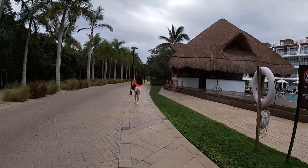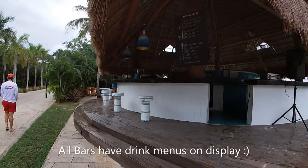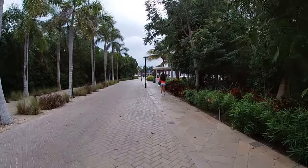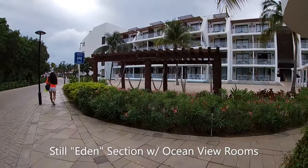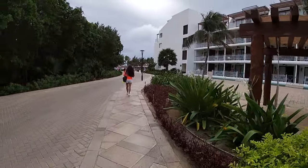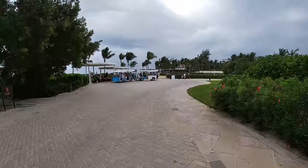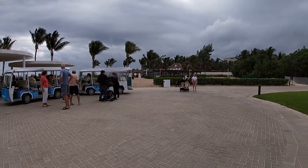Eden is actually the building closest to the beach, and it always seemed to have a party going on. I was originally supposed to stay in Eden, but when I checked in I upgraded to El Beso since I had no children with me and wanted to take advantage of those bonus amenities. After walking past Eden and seeing how close it is to the beach and how much entertainment was happening there, I did second-guess myself a little.